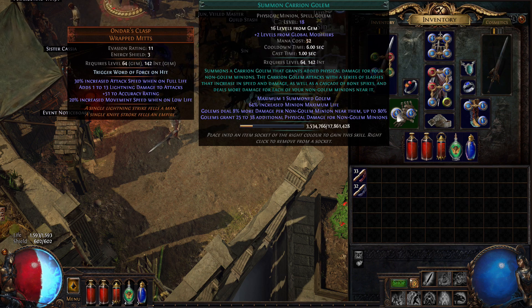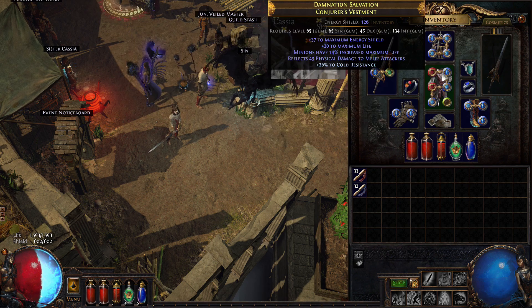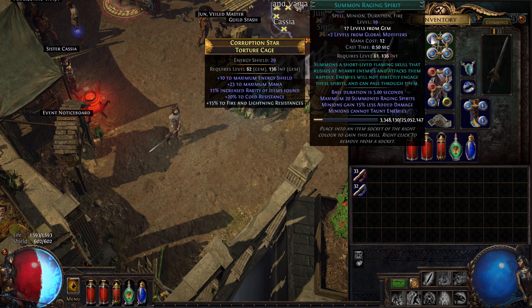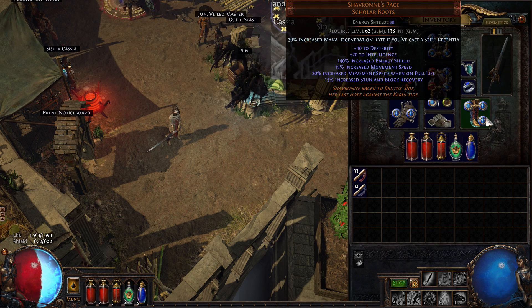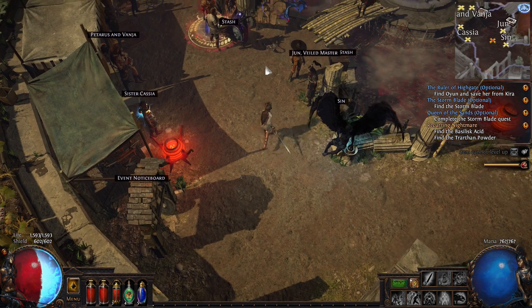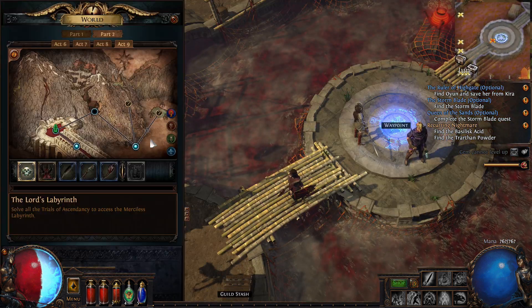The Carrion Golem is an incredible new addition. I've got a Raise Spectre, a Summon Skeleton on a totem which I'll show in a moment, and Summon Raging Spirit which I use when I have time. There's also Frost Blink and a Discipline aura to give me at least some more HP. Let's take this build out for a spin and show you what this full army Necromancer looks like.